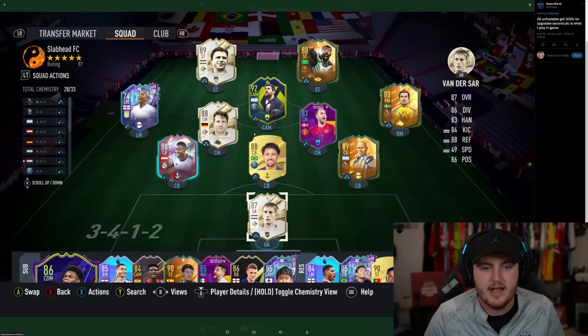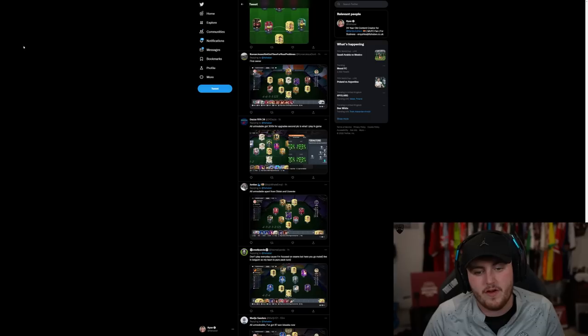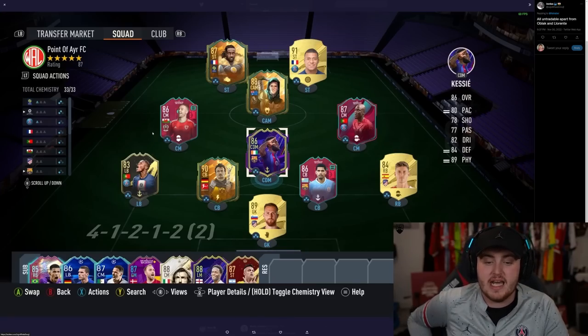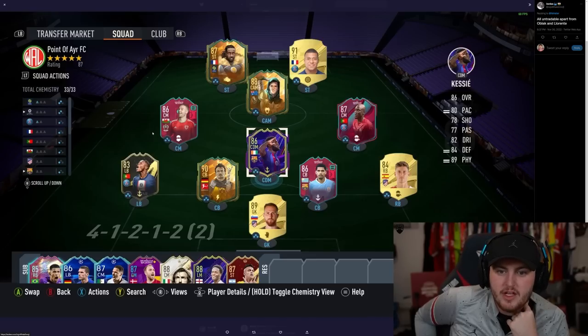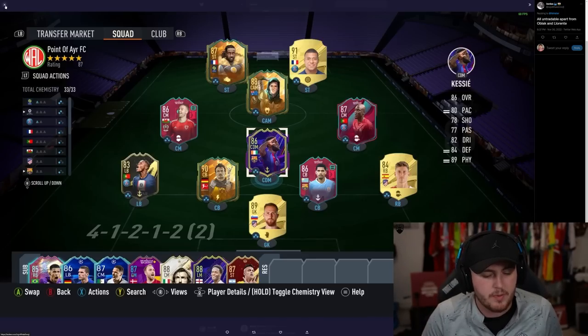I'm going to do a couple more teams and call it there. We've got Daz's team — Lundberg, Alouarin, Mascherano, looking pretty solid. Another 3-5-2. I'm really liking how many 3-5-2s I'm seeing — very pleasantly surprised. All untradable apart from Oblak and Llorente. Kuel Govu untradable, very nice. Mbappe untradable. You've gone with Danilo Pereira as well — fair enough. Araujo's a sick pull as well.